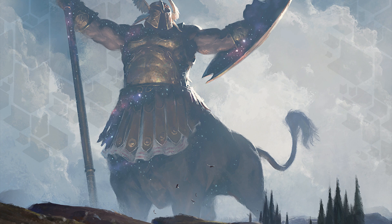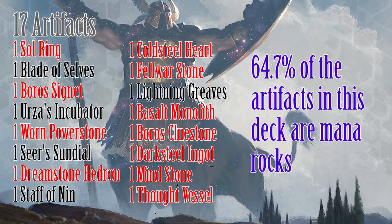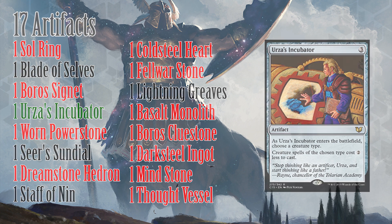Surprisingly enough, this Boros deck runs 11 mana rocks. This gives the deck an incredibly good chance of having at least one in your opening hand, which is what you really want anyway. Kelemne only gains experience counters through casting huge fatties, and this will get us there faster and more efficiently. Urza's Incubator also does an incredible job and deserves an honorable mention, since it allows us to get our creatures out earlier and can help Kelemne cost less later on in the game.